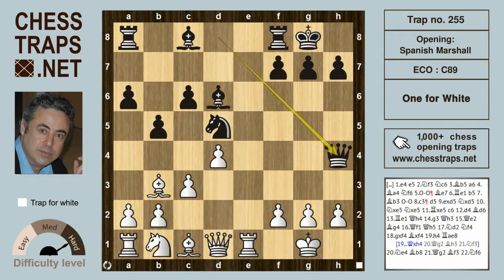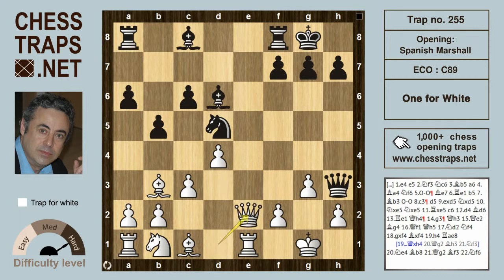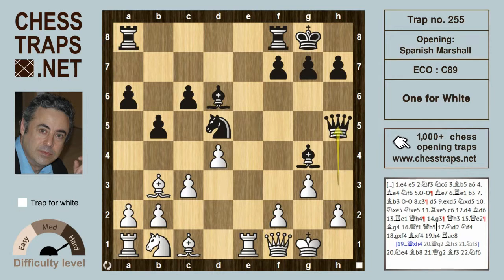Qh4, very direct, threatening h2, and that's defended by g3 which opens up some holes in White's defence, so the Queen under fire makes use of h3. Now Qe2, a popular move by White where the Queen can aim to get to f1 for defensive duties and challenge the Black Queen on h3. Now Bishop g4, developing and hitting the Queen, which does go back to f1. Black wants to refrain from exchanges, so Queen back to h5.